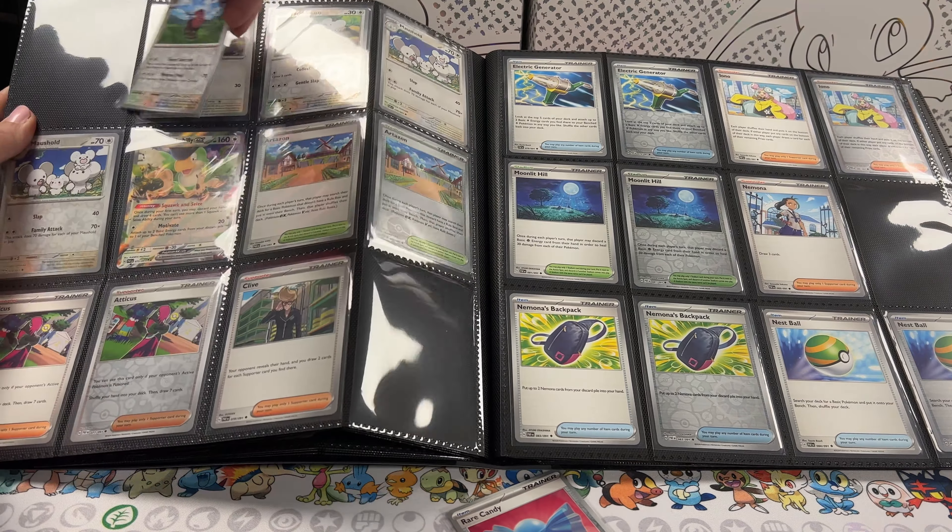We're missing Armarouge reverse holo — so that's four missing in the fire section. Water was super short: we have Lapras reverse holo, Lapras, Frigibax, and reverse holo Frigibax. Electric is also pretty short — we've got Pikachu, reverse holo Pikachu, Raichu, holo Raichu, and I couldn't tell you what goes in the empty slot — probably another electric Pokémon. We have Lanturn and we're missing the reverse Lanturn, Kilowattrel and reverse holo Kilowattrel. Missing three in electric.